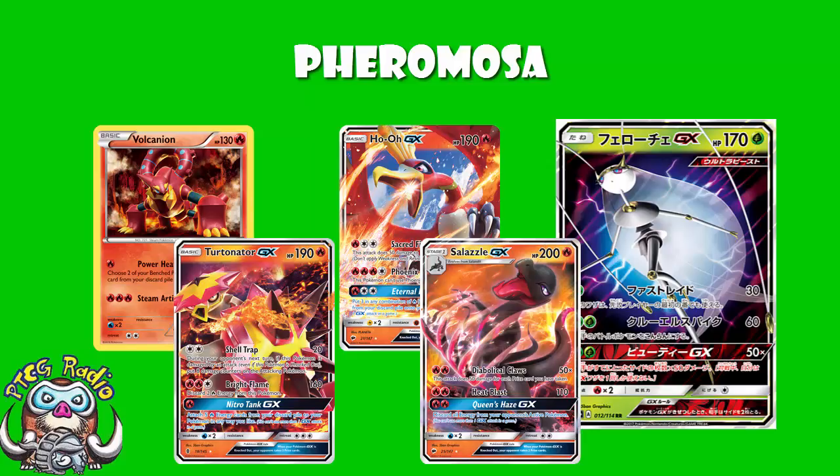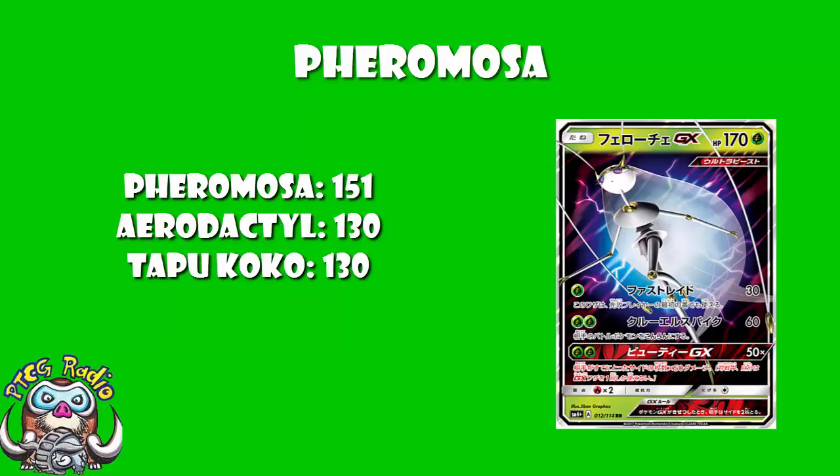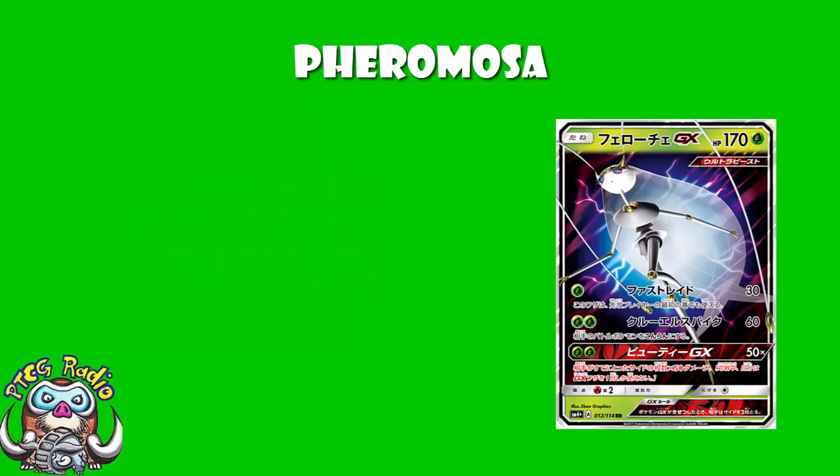Being a Fire-weak Pokémon is awkward with the whole Ho-Oh, Volcanion, Turtonator, Salazzle thing. A lot of people are playing Fire at the moment, so it's a little bit awkward. A retreat cost of 1 is very nice, but Pheromosa is literally the fastest competitive Pokémon in the game with a speed of 151. Next up are Aerodactyl and Tapu Koko with 130. I am very confused as to why this has a retreat cost at all — it really shouldn't. It doesn't have a resistance, though.